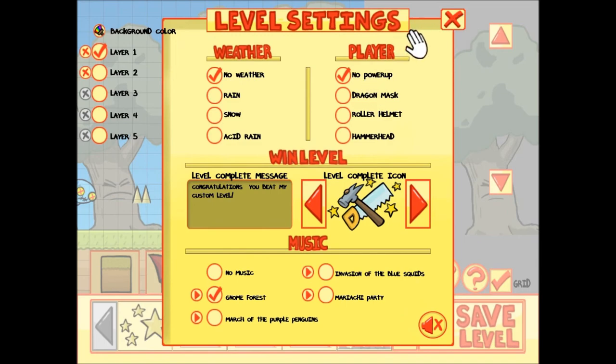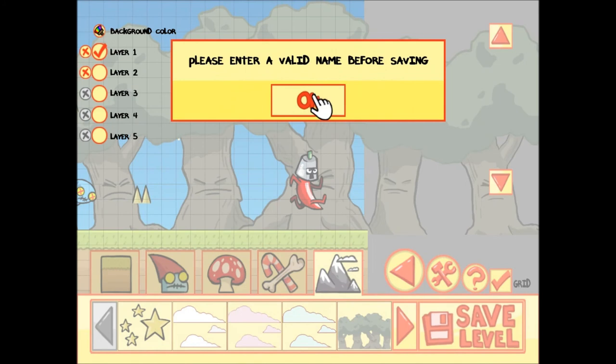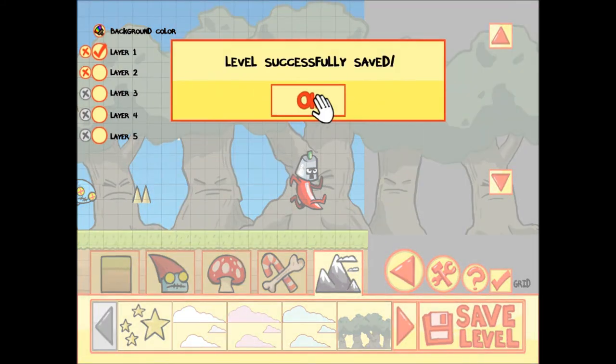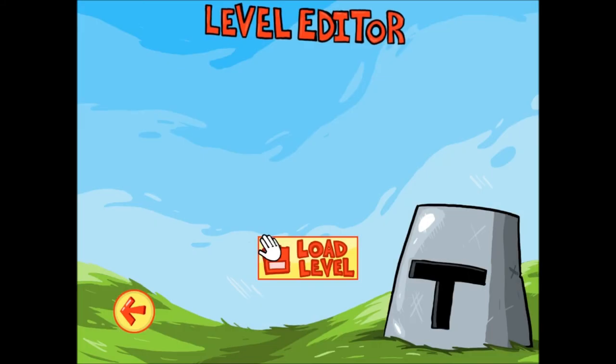You can also add the dragon mask, the roller helmet, and the hammerhead helmet, which is pretty cool. We'll just save it for now. It's called 'murder.' And we can read it up, play with it later, and check all that out.